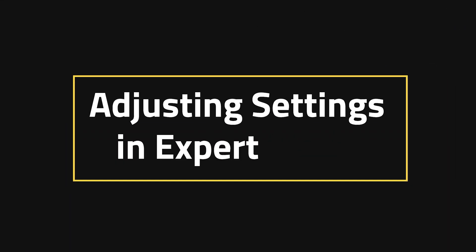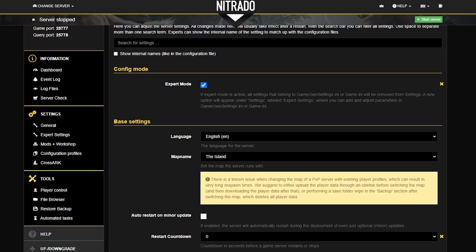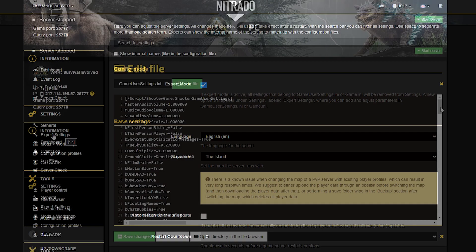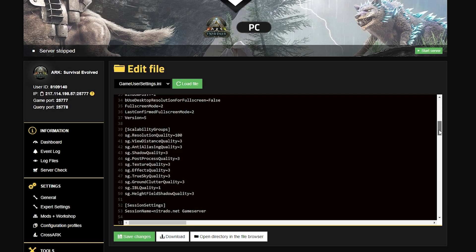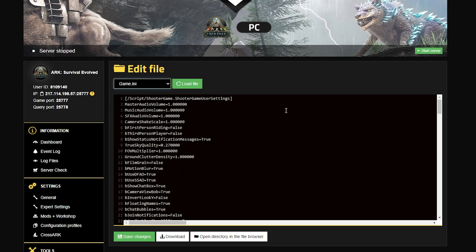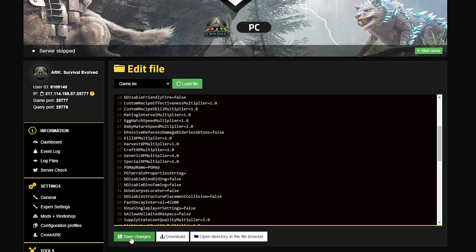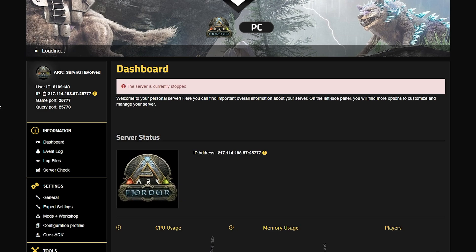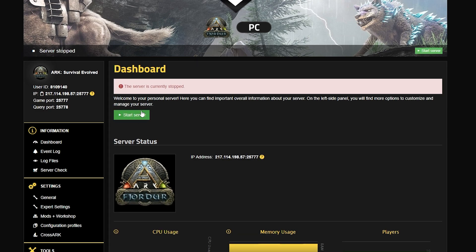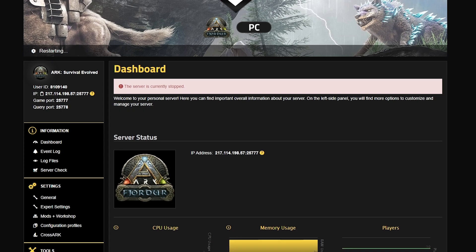Adjusting settings in expert mode. When adjusting these settings you want to go not to general settings but into the expert settings on the left hand side, which has just been added thanks to expert mode. Click the expert settings button and you'll see a big console of every type of different setting available, including different versions of settings such as game.ini settings. From here you can adjust the numerical value for different settings, whether they be multipliers or true/false values. Once you're done, save the changes and head back to the main panel to restart your server. Double down on the green start button and you'll be good to go.